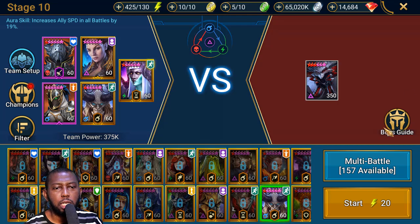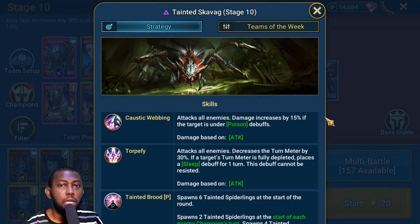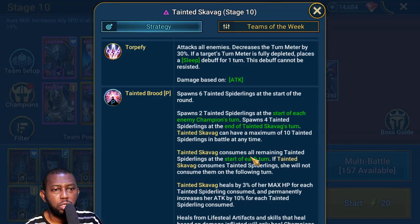From the boss guide, this spider takes a lot of damage when the spiderlings go down. You can bring HP Burn and just kill the spiderlings — the boss will take damage. Most people who put hex on their champions used it as a bug: hitting the spider queen herself caused her spiderlings to take damage and die. I've decided not to go with hex anymore — Mithrala is off my team. We're just going to nuke down the spiderlings.